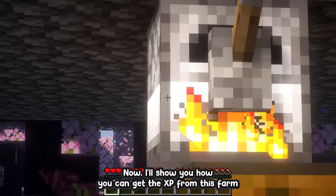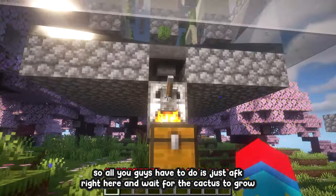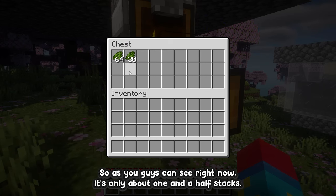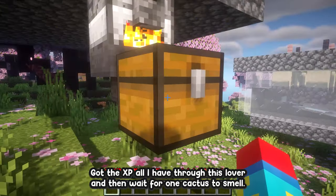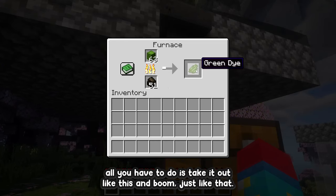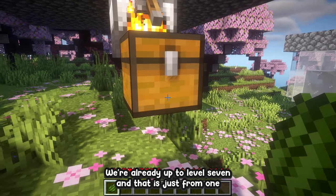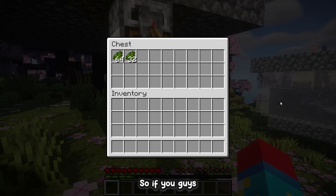All you have to do is AFK right here and wait for the cactus to grow and automatically get smelted. Once you have enough cactus smelted — right now it's only about one and a half stacks — to get the XP just flick the lever, wait for one cactus to smelt, then take it out. Boom — we're already up to level seven from just one and a half stacks of cactus.